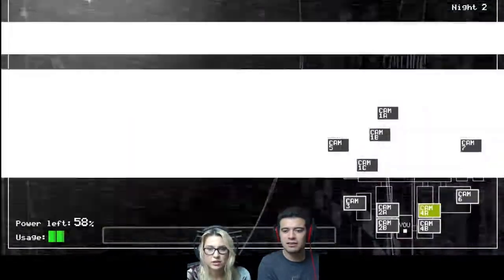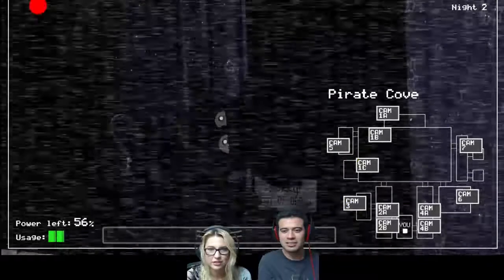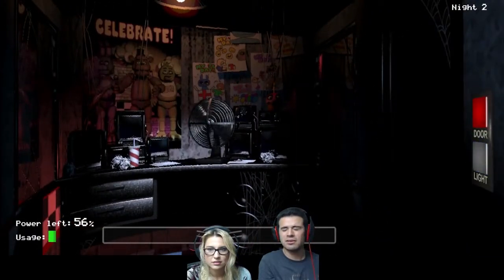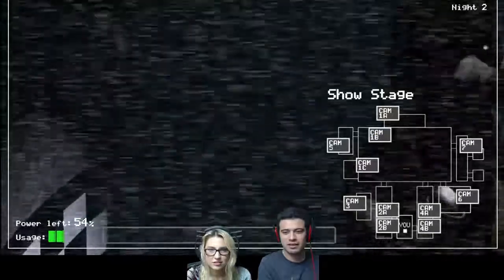How much is this job paying? $120 a week. One? Where are they? Check your lights. Check your right side. How about the chicken — she was trying to get you? I hate you. That's chicken right there at 1B.